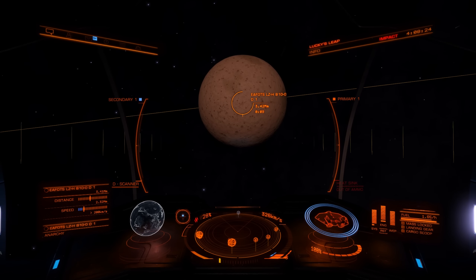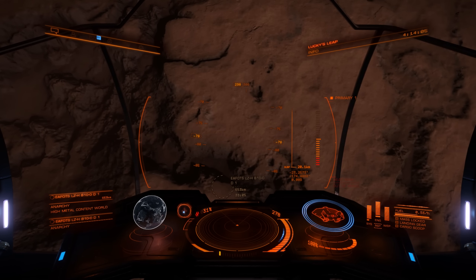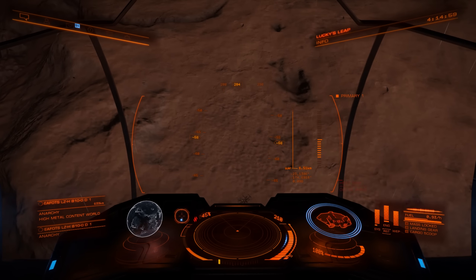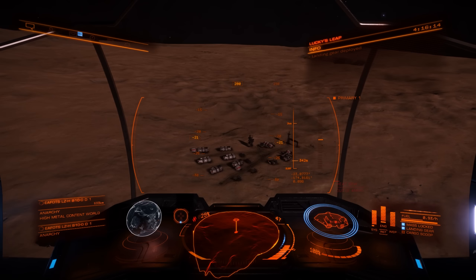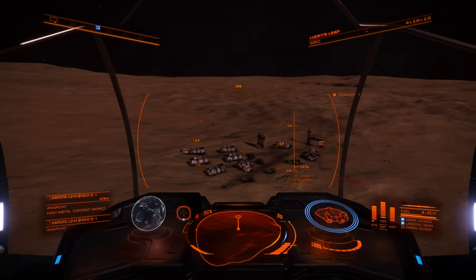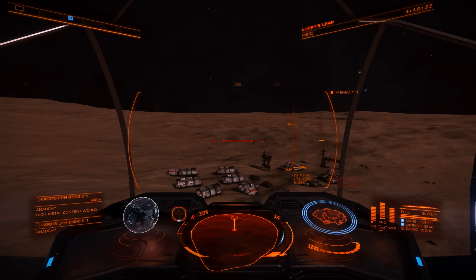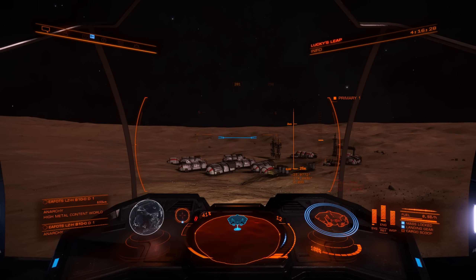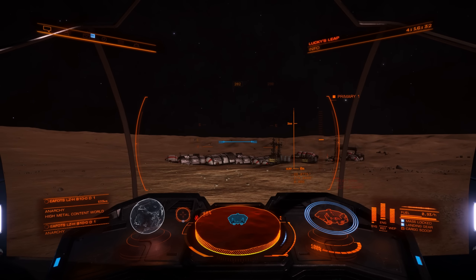Following the clues from this, we head over to this little world, which is just a couple of dozen light seconds away. As I'm heading down towards the surface, a settlement becomes visible — 8,000 light years from Earth, I remind you. This has actually been in the game before 2.3; I think it was discovered nearer to Christmas. It is some sort of abandoned settlement related to this whole mystery.